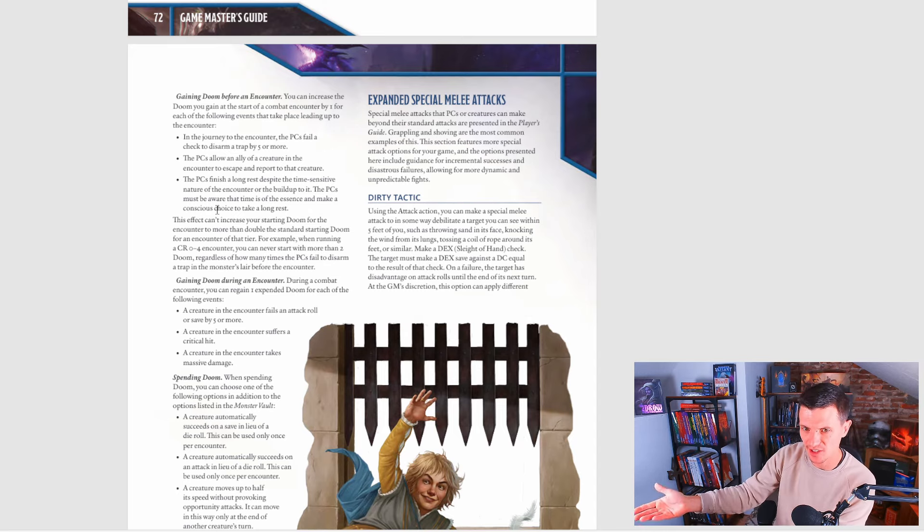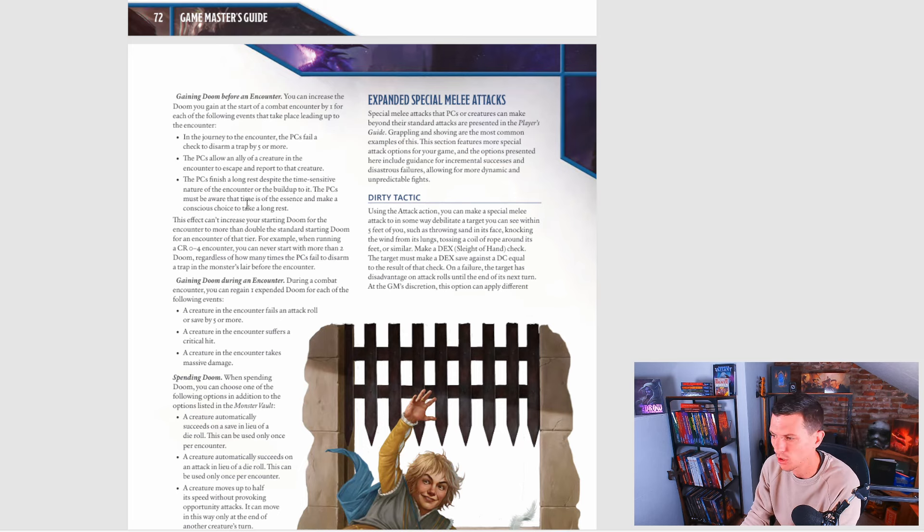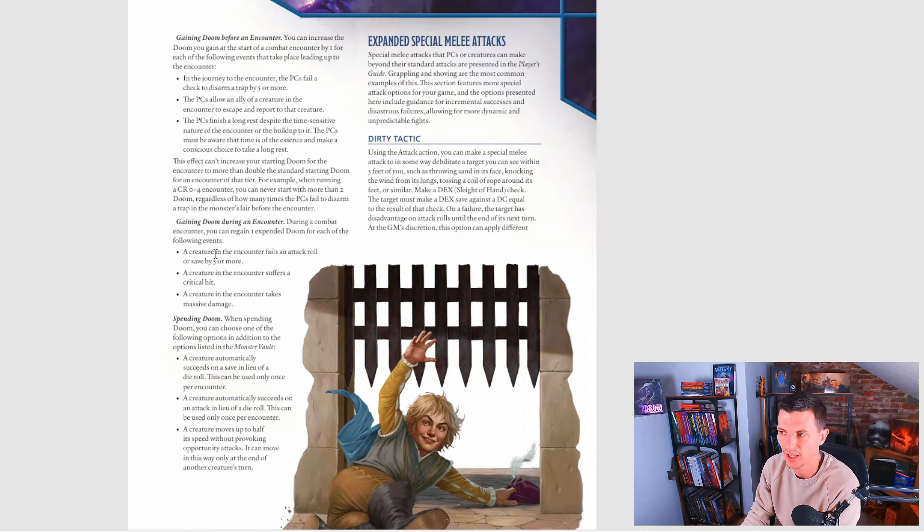I like how that makes sense. But for a newer GM or storyteller, it might be hard to tie a story to all of those aspects. Also, this effect can't increase your starting Doom to more than double the standard. For example, when running a CR 0 to 4 encounter, you can never start with more than 2 Doom, regardless of how many times the PCs fail to disarm a trap beforehand — you don't want 60 Doom points building up.